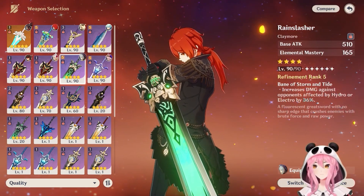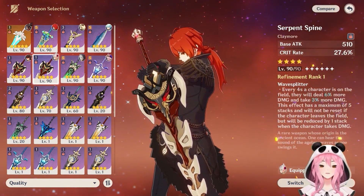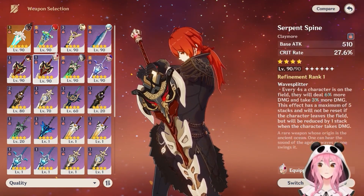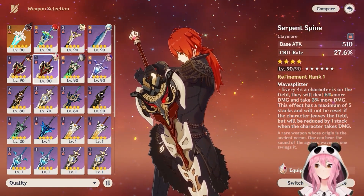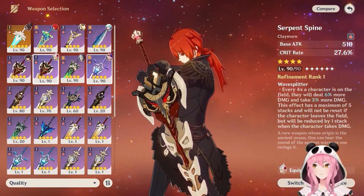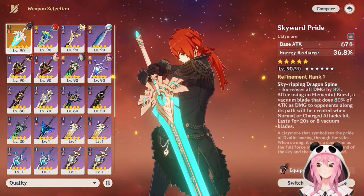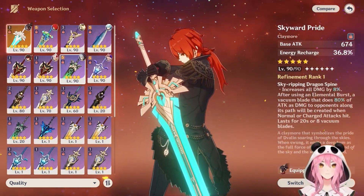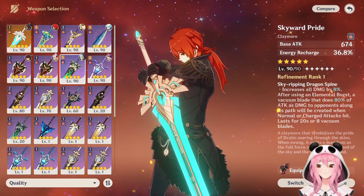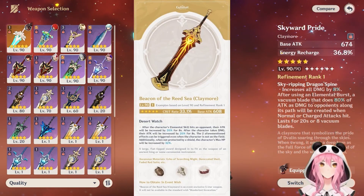One of the best four-star options — but not for free-to-play players — is the Serpent Spine. I have a couple because I bought the Battle Pass a few times, but this is the Battle Pass exclusive Claymore, so you can only get it if you purchase it. The Serpent Spine increases your damage and gives you crit rate as a substat — a really, really good weapon but unavailable for free-to-play players unfortunately. If you have any five-star Claymores, they are definitely going to be an upgrade over the Prototype Archaic — even a Skyward Pride, which has energy recharge as a substat, is going to be better. Other five-star options include Wolf's Gravestone, Redhorn Stonethresher, even Unforged is pretty good. And if you were able to get it in the past, Itto's signature weapon, the Beacon of the Reed Sea, is also really good for Diluc.